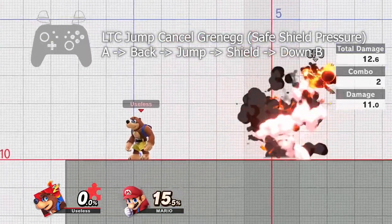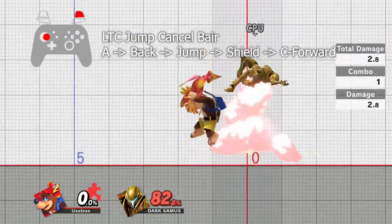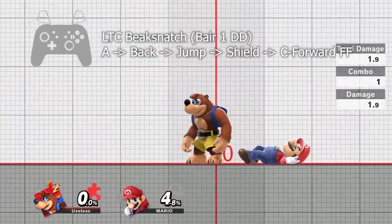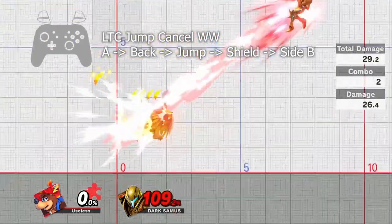Cancelling with jump is safer, gives you more freedom of movement, and allows you to keep the blaster out for double shots. However, you lose 3 frames overall as the blaster jump squat is 6 frames long as opposed to the standard 3. You can begin holding shield at any point during the input to buffer a put-away on the first airborne frame.